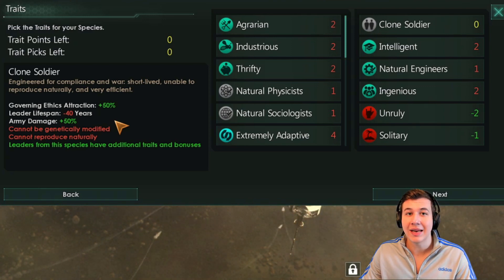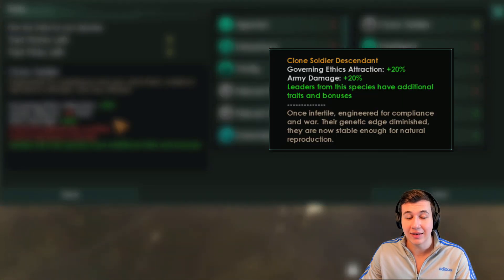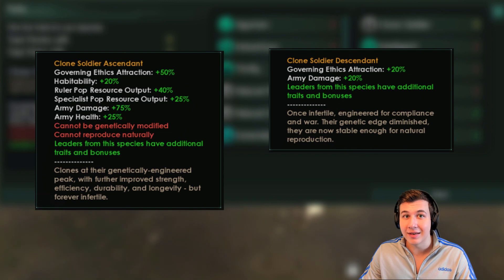Interestingly enough, this trait actually changes depending on how you go with your clone army event chain. You can either get a less severe form of this trait and make your pops able to reproduce, or you can go for a very busted version of this trait — plus 25% specialist output and all those other bonuses. It's crazy, and that is the one we're going to be gunning for with this empire.